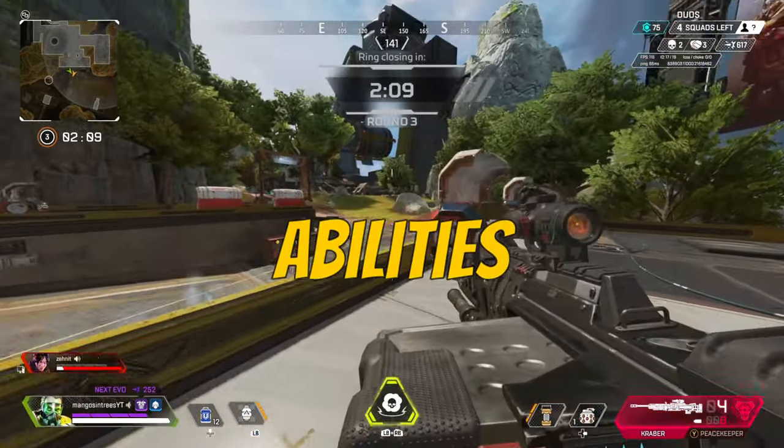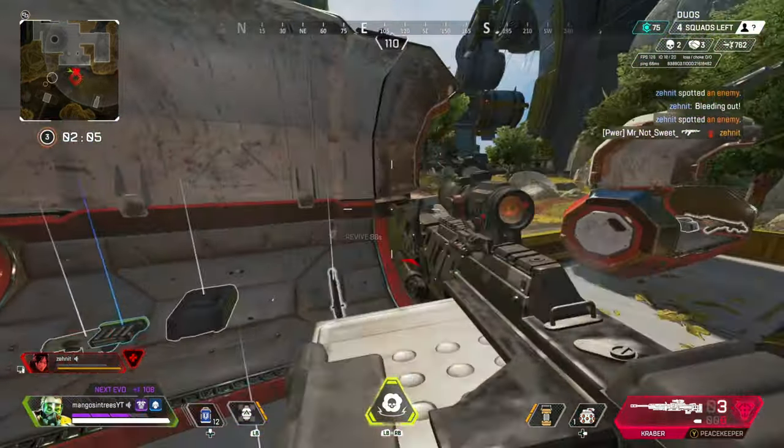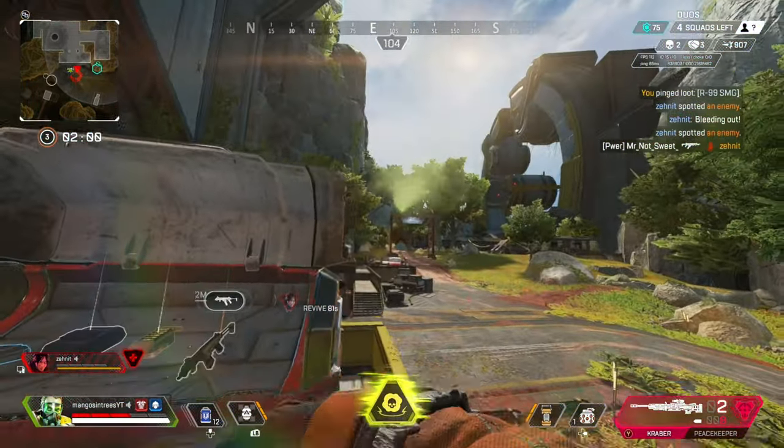First, we gotta go over Caustic's abilities. Caustic is a big boy, so he gets a perk called Fortify. In exchange for having the second largest hitbox in the game, he takes 15% less damage, and he is not slowed by bullets.